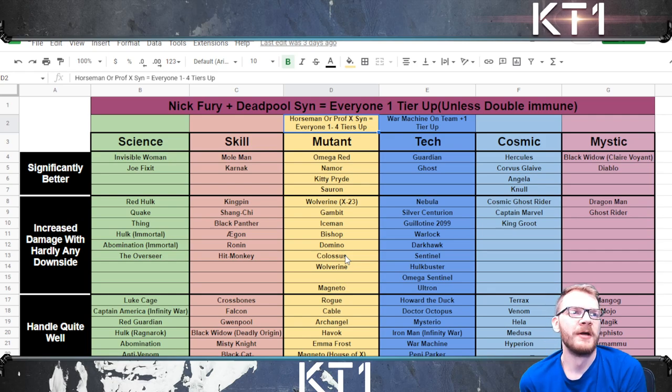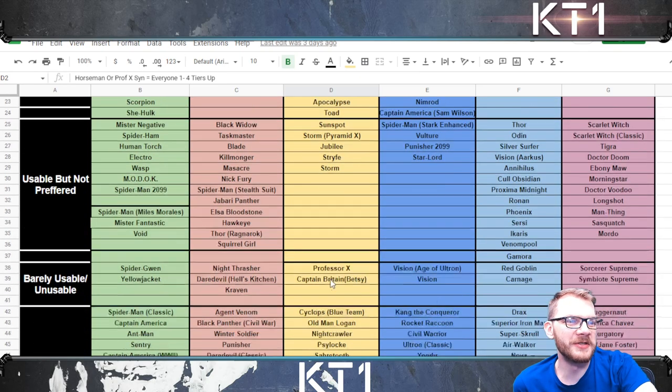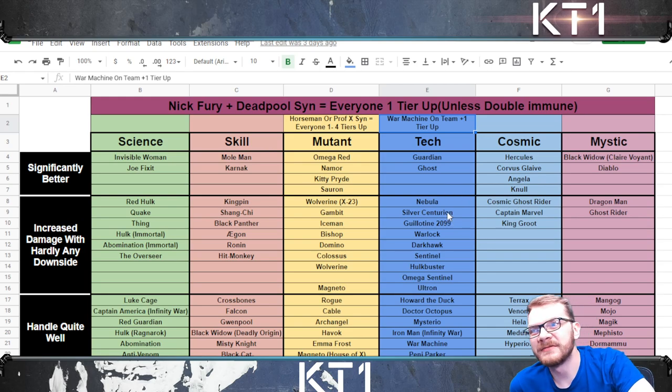We have the Horsemen of Apocalypse pre-fight, which makes everybody not take any bleed damage, which lets them heal from bleeds. And then we also have the Professor X synergy with Wolverine or Cyclops, which can make champions up to 72% poison resistant and can turn every single mutant champion into a mini Deadpool. So every mutant has the capability to be at the very top if you have Horsemen of Apocalypse and Professor X synergies.